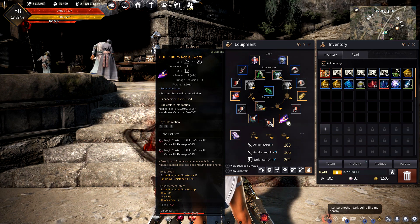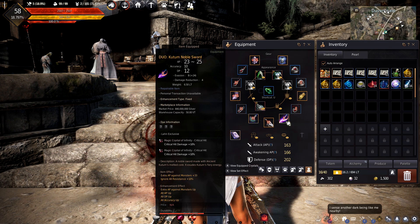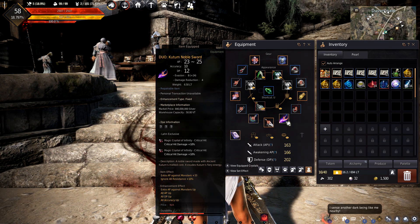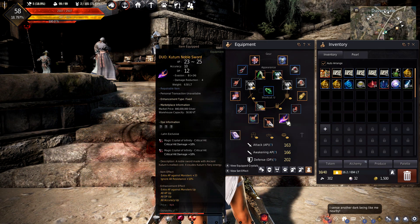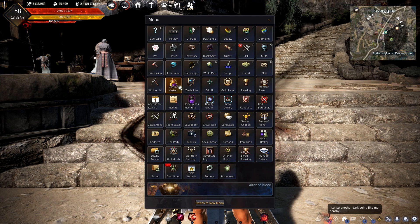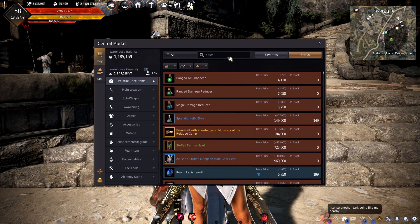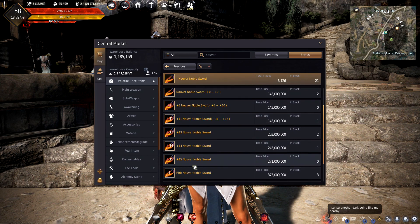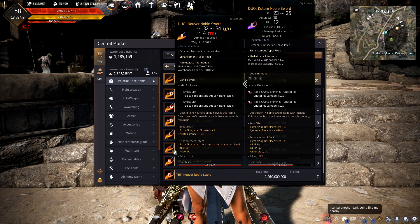It does have a plan that's going to pay off. A DUO Kudum Noble Sword is worth 840 million silver. I've probably spent about 200 to 300 mil trying to enhance it. But if we go to the central market and check out a Nuver — the other main boss offhand — a DUO Nuver is only 437 mil, and it actually gives us 9 more AP and a little bit less DP.